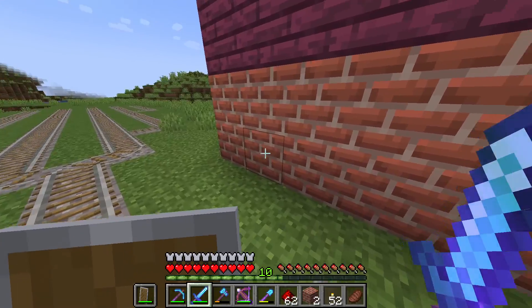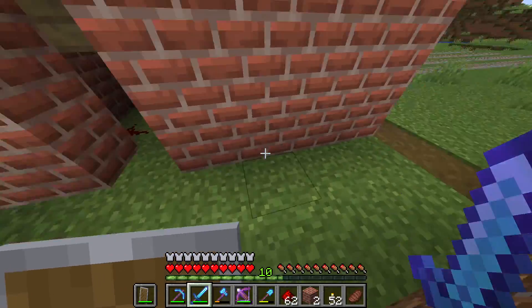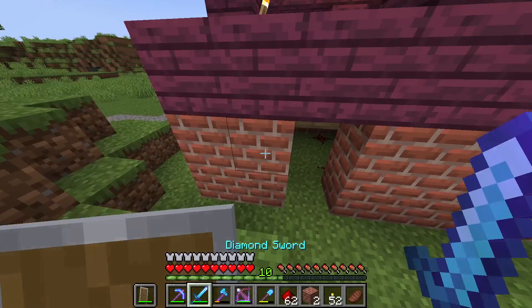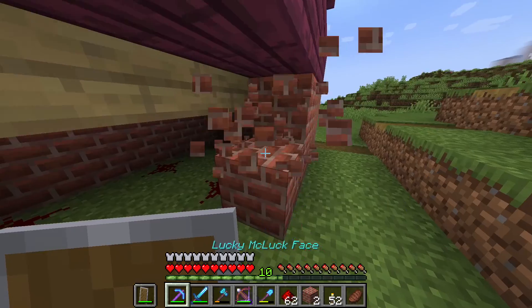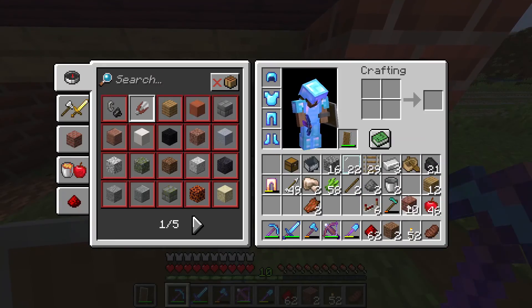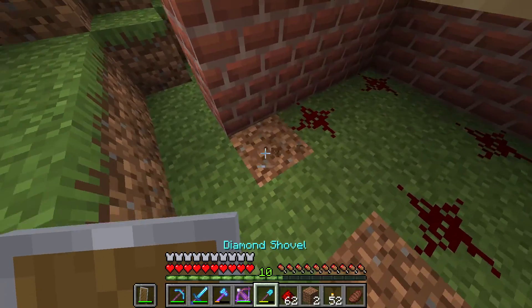There's going to be one coming out of here, here, and here. This side won't be that difficult because I could literally just remove this wall here and then terraform to make it so it's not seen. But at the same time, that's a little lazy.